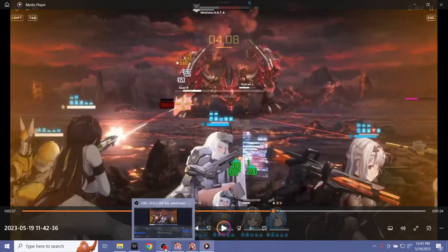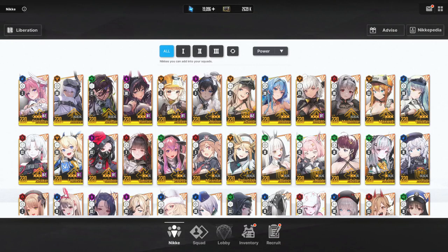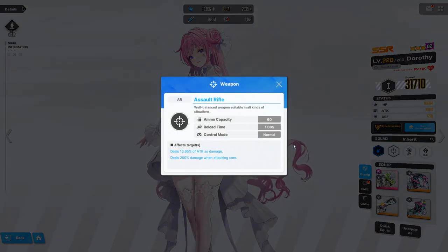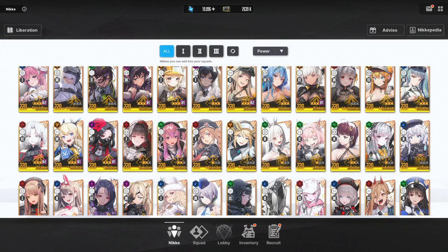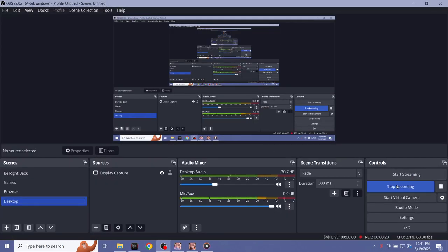That's roughly the idea of how to deal with Nihilister as a Pierce enjoyer. Snow White and Maxwell can benefit from this, as well as other Pierce characters. Dorothy can do it to some extent, but because she's an assault rifle rather than a sniper or pseudo-sniper like Snow White's burst, it's a little more finicky and maybe less rewarding than doing it with Snow White, Maxwell, or Laplace. If you have any questions, feel free to ask in the comments below, and I'll see you guys next time.